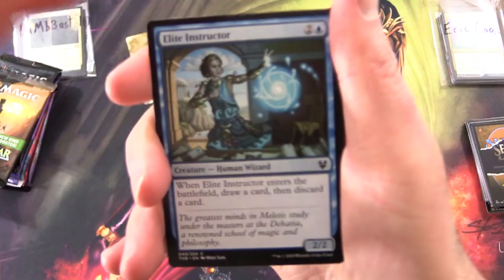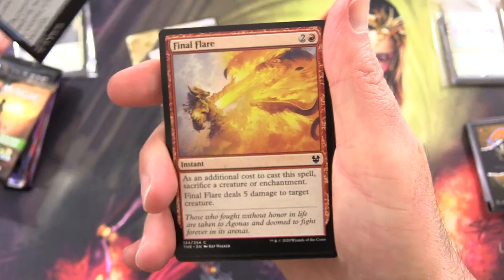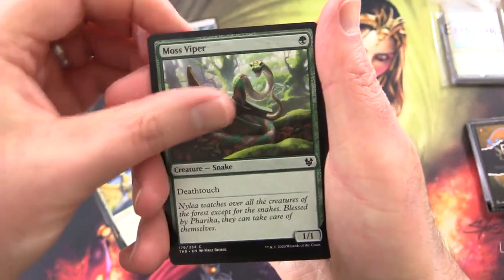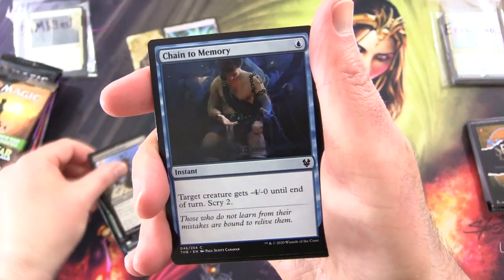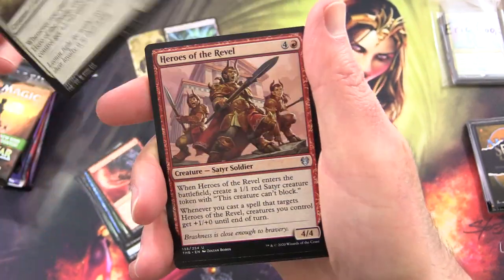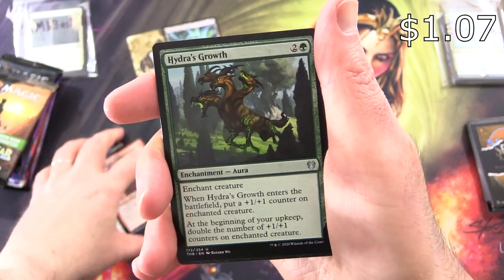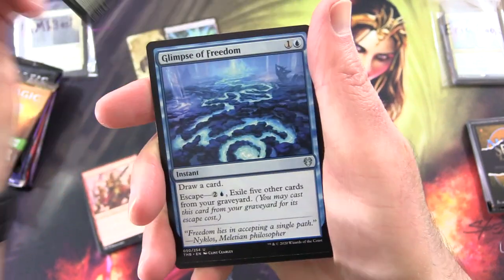Next pack: Theros Beyond Death. Elite Instructor, Final Flare, Transcendent Envoy, Moss Viper, Scavenging Harpy, Venomous Hierophant, Chain to Memory, Hyrax Tower Scout, Satyr's Cunning. Hero of the Pride and uncommons, Heroes of the Revel. Hydra's Growth — I think that was still over a buck, I'll chuck it in. Glimpse of Freedom.